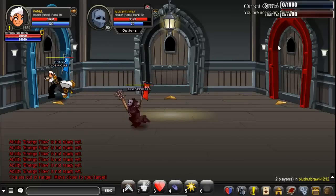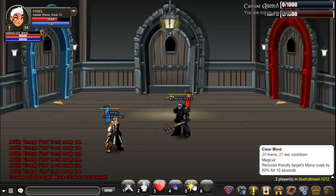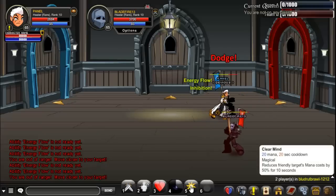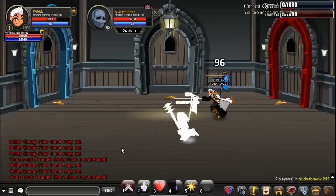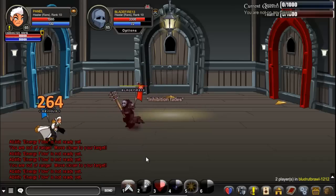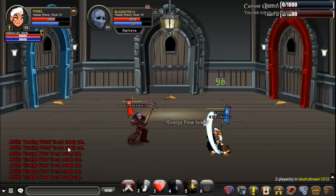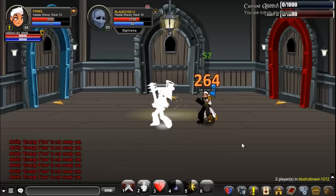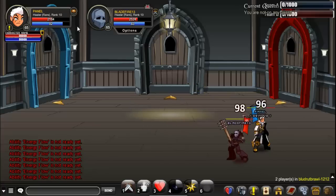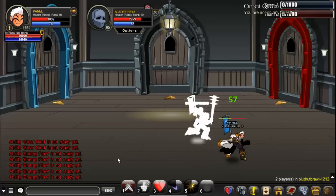The second skill I focus on is Clear Mind. It reduces a friendly target's mana cost by 50% for 10 seconds. You can use it at the start of the game, or when you're at 70 HP or more so you can regain mana faster.